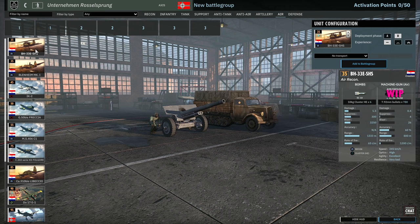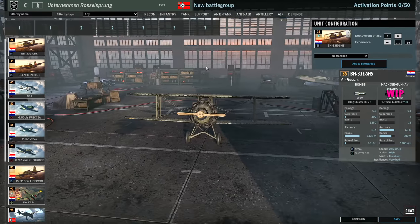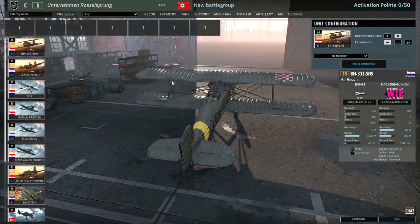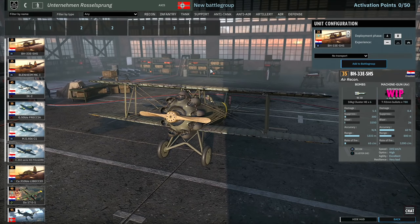Now let's look at the air tab — it's actually pretty cool, not necessarily good but cool. First of all, we have the BH 33E SHS, a recon biplane which looks awesome. It comes with six cluster HE bombs, which are terrible, and two machine guns. It only goes 245 kilometres per hour and has very bad resilience. It's just a standard biplane that tickles stuff — that's what it does.